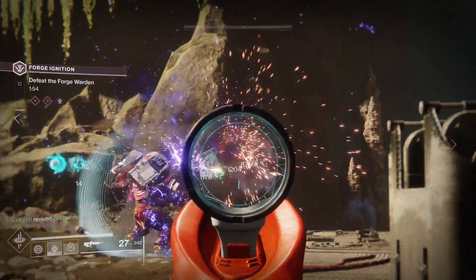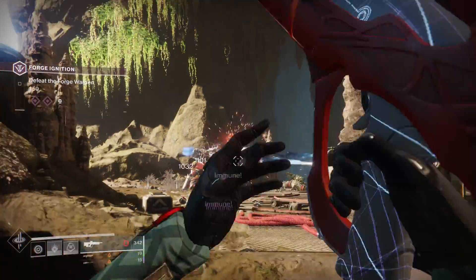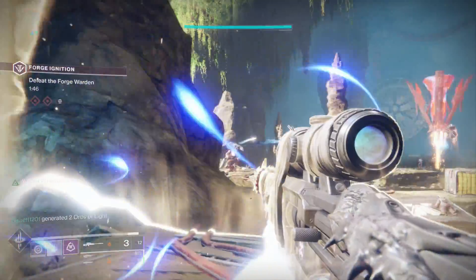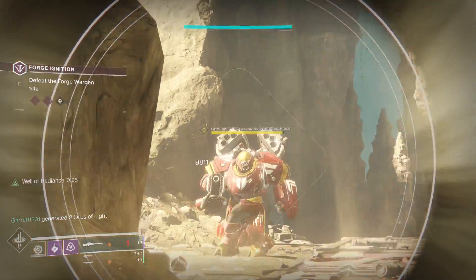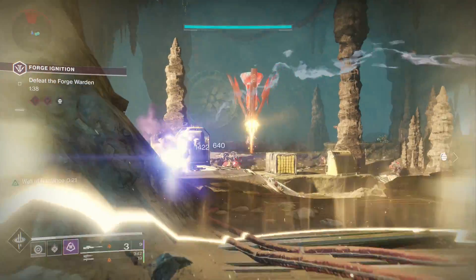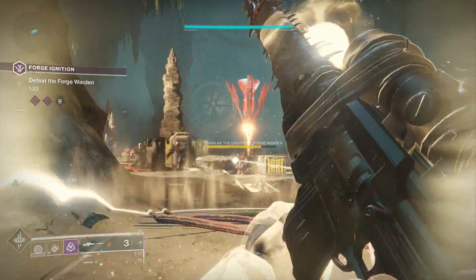You just kill those blue enemies and they drop a battery — you throw it at the forge, and every time you kill one of those ads you get five seconds back on the clock, and when you throw the battery at the forge you get an additional one second. You basically have to complete that before the time runs out, move on to the second wave, do it again, and then finally move on to the boss fight.